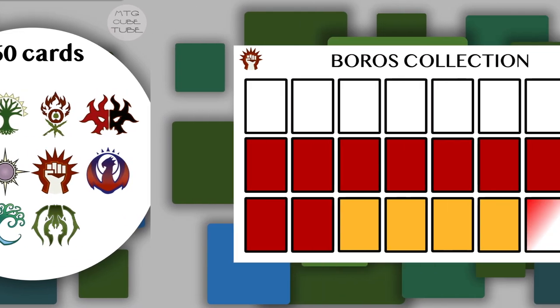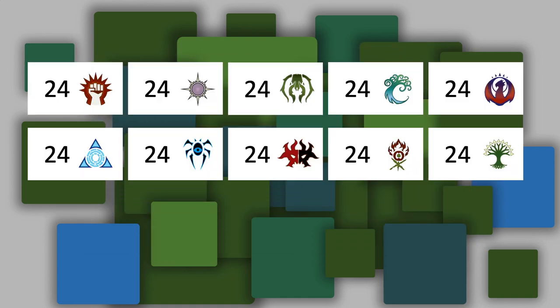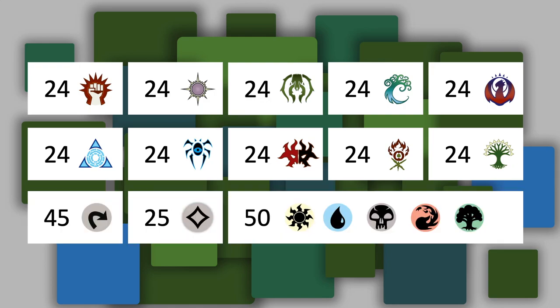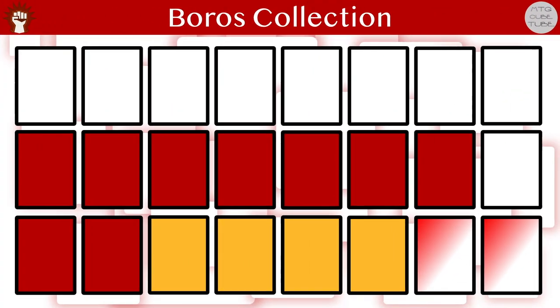Our method for selecting cards is to build core collections of 24 cards for each guild that support the guild theme. In the final episode, which is the next one, we choose the remaining 120 cards: 45 lands, 25 colorless cards, and an additional 10 non-guild specific cards of each of the 5 colors. In the previous video we decided on Go Wide Aggro as the strategy for Boros, but we have yet to choose the cards for the Boros collection, so we will do that right now.